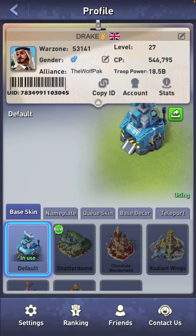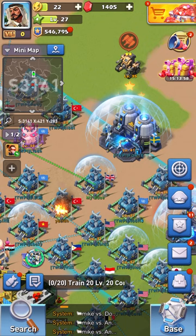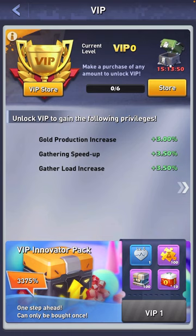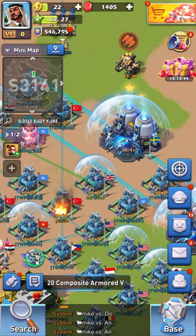This is your profile — click the picture and you'll see your profile card. Across the bottom you'll have the settings and the contact us for Top War devs. Underneath that you've got VIP zero, which is basically showing you how much you've paid into the game. You get additional stats for every VIP level you go up.